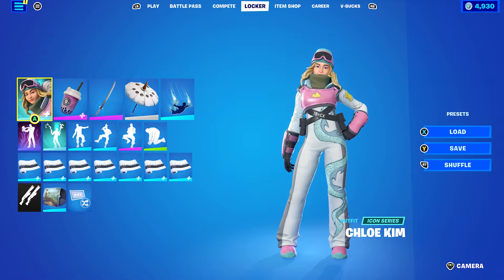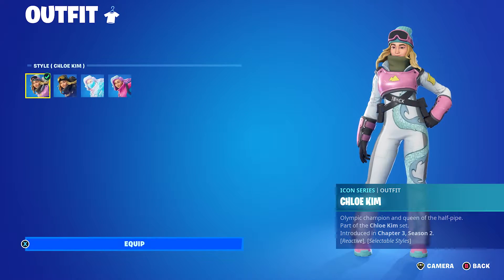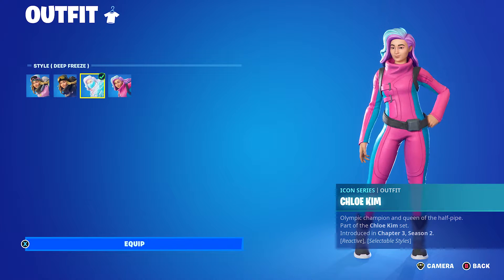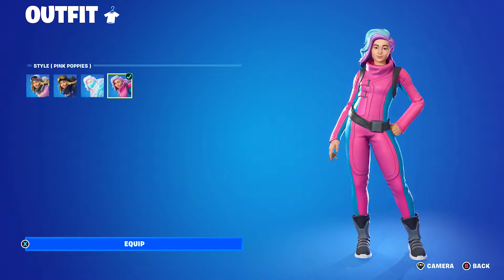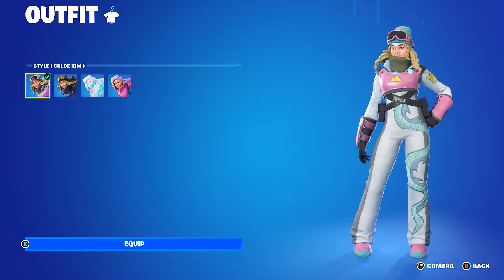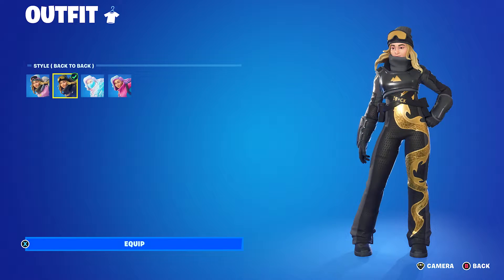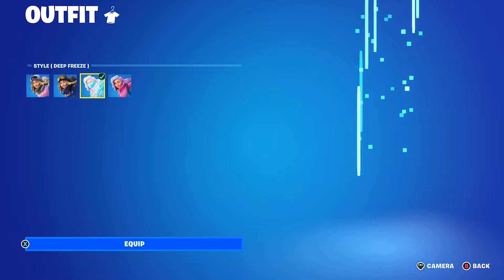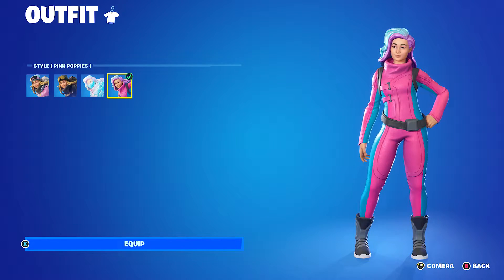Let's get into the 10 combos. There are four edit styles: Chloe Kim, back-to-back, deep threes, and pink poppies — it's actually pink poppies. So I made two combos for Chloe Kim, four for back-to-back because that's my favourite — it has a black and gold look — and two each for deep threes and pink poppies.